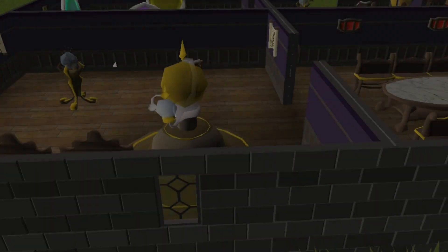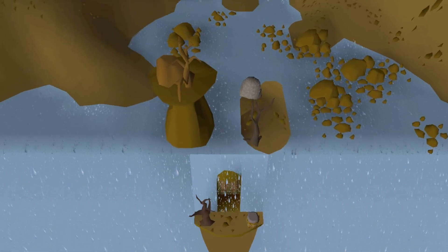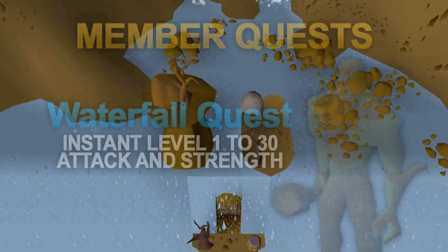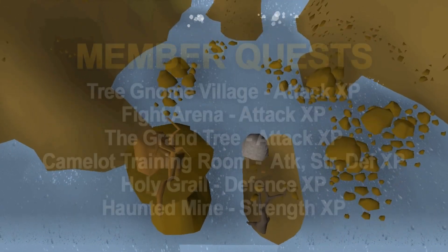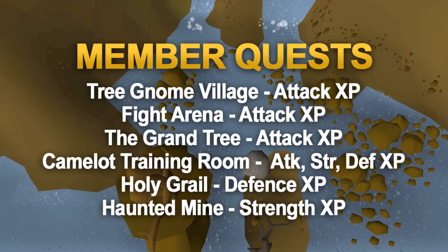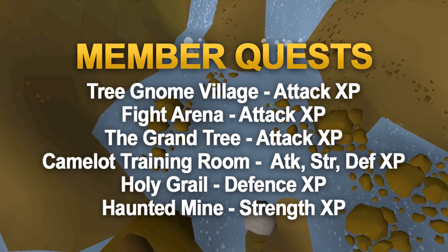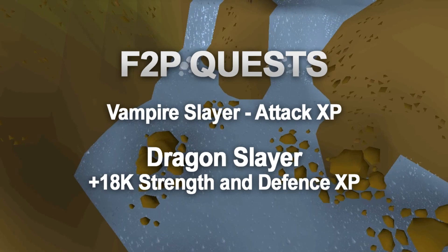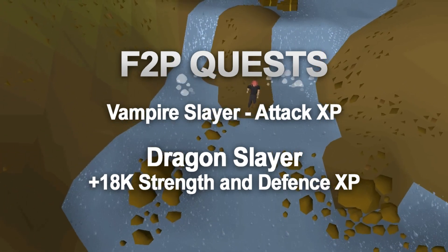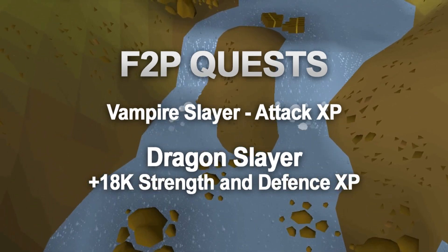A great way to train your combat XP quickly at a low level is via questing. As a member, you can complete the waterfall quest — which has absolutely no requirements — and it will get you from level 1 to 30 attack and strength instantly. Other notable quests include the Fight Arena and the Tree Gnome Village quest. As a free-to-play player, the vampire slayer quest gives a 5000 attack XP reward, and the dragon slayer quest gives massive XP rewards after completing.